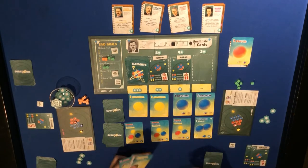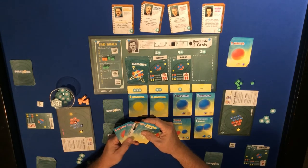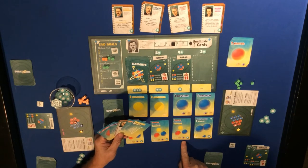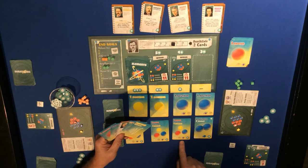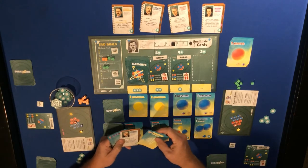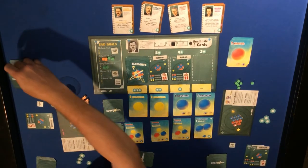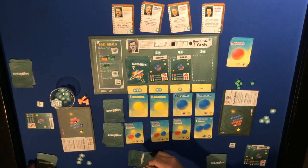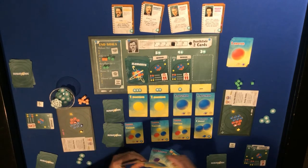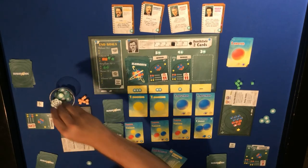This player can use Marie Curie to discard one - those are actually handy so I can buy this card. I think I'll leave it. Coming to orange player now - they'll play Ernest Rutherford, draw three cards, and this player gets to draw one card as a bonus. With up, down, and a quark, two energy plus one energy - three energy - gets that card.